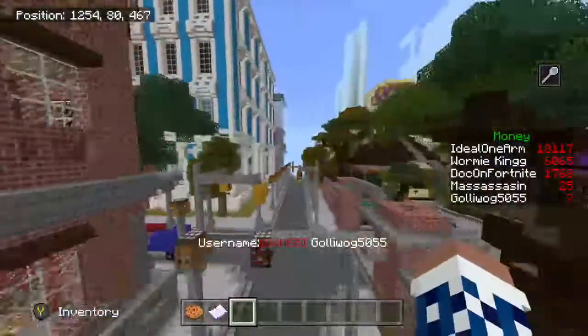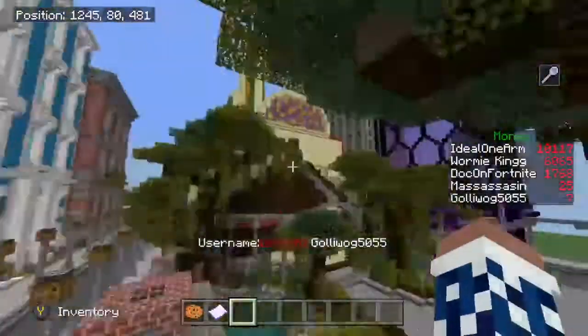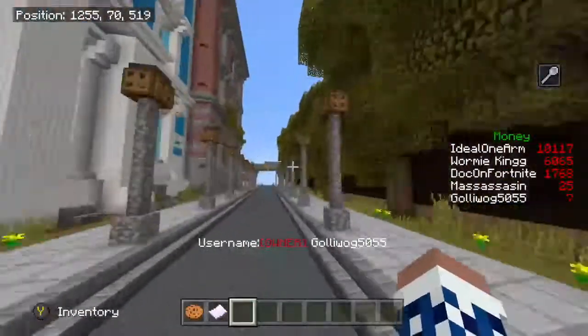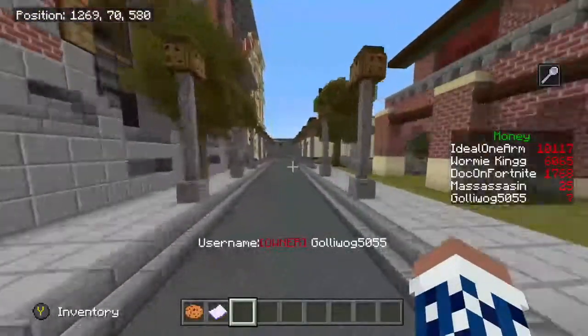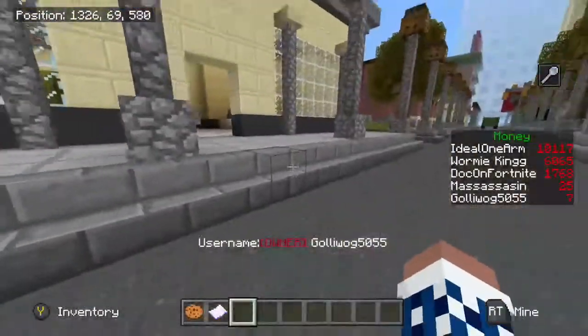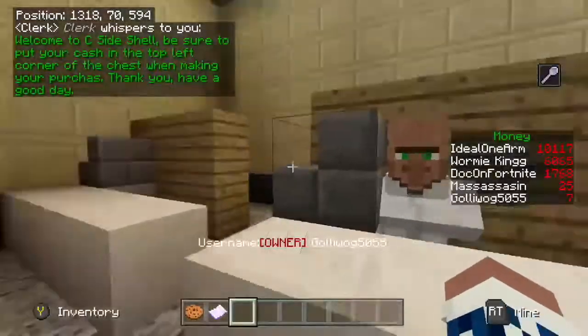To get to the grocery store, facing the homeless shelter, turn right and go all the way down. Just before the bridge, turn left and you'll find the Seaside Shell — that's the grocery store. When you walk in, the clerk gives you instructions.